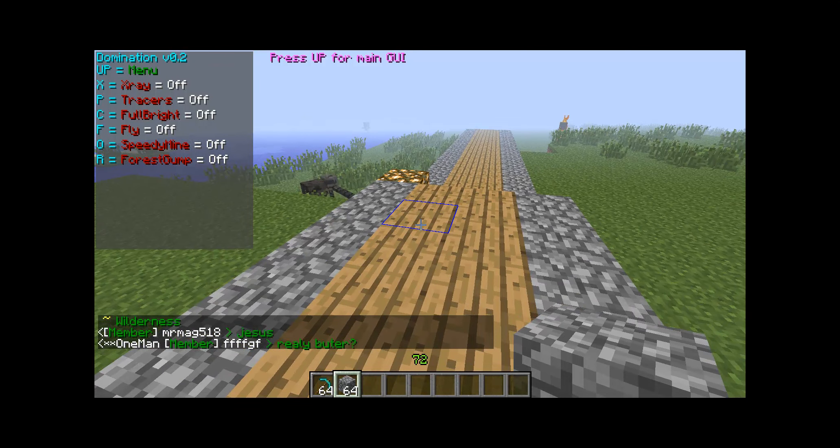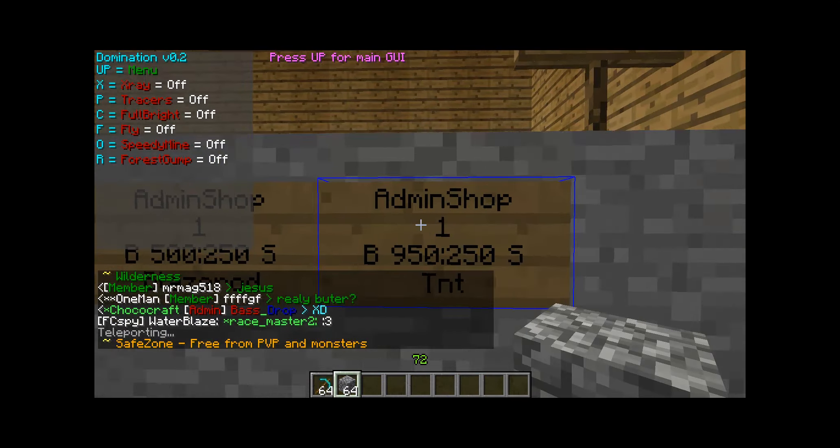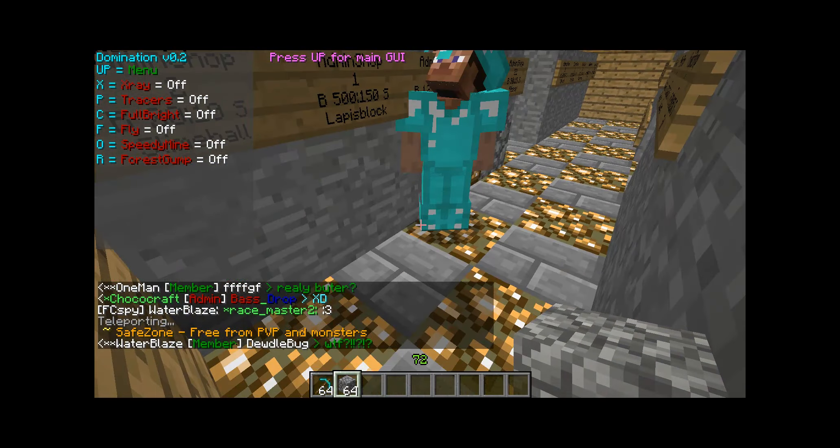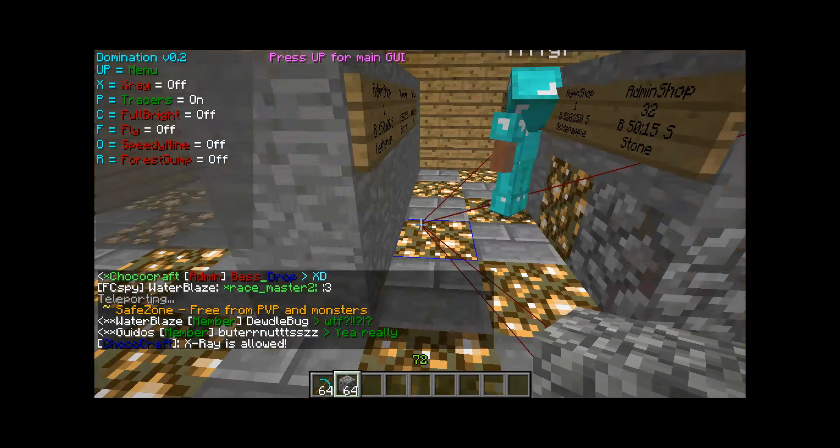Tracers — that's TP to FFF. Let's turn on tracers. And they are red. Don't you love that? They are red. They're not working right now, but — oh, there we go. You have to turn view bobbing off or else it's gonna do that.